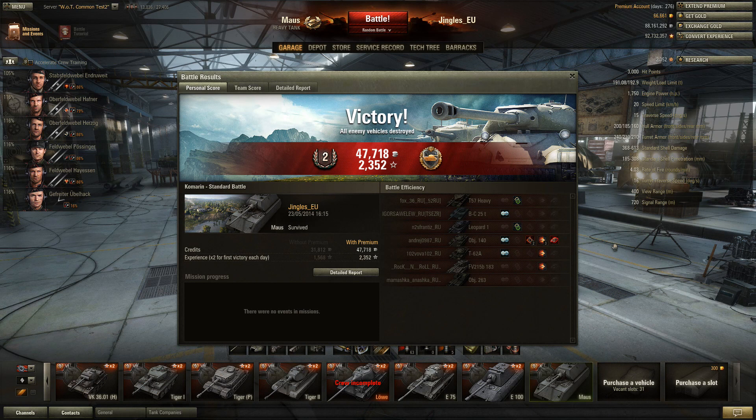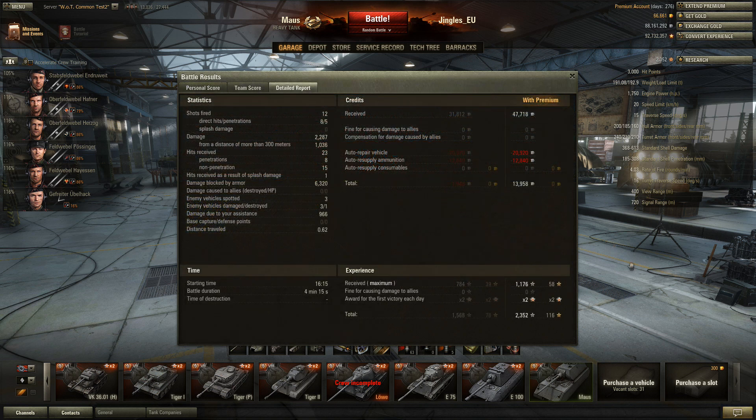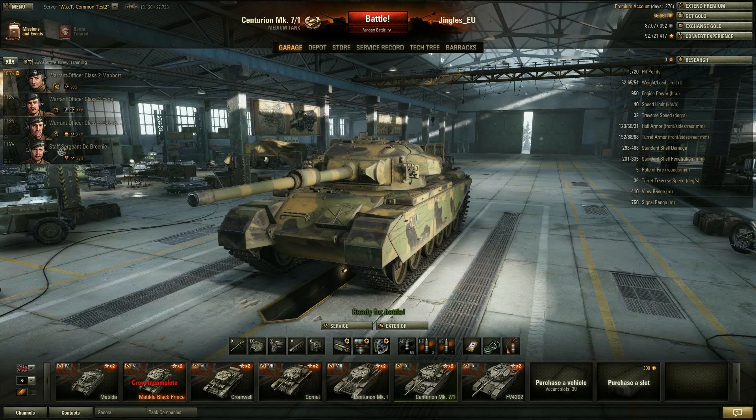While we're here, it's worth pointing out some new interface changes - specifically more detailed information available on the battle results screen. Here's the Maus battle I played on Komarin earlier. Not just shots fired, but the difference between damage, penetrations, and splash damage; damage caused at a range of more than 300 meters - that's a new one; and the number of tanks you damaged versus the number you actually destroyed. All available here on the post-battle summary screen.